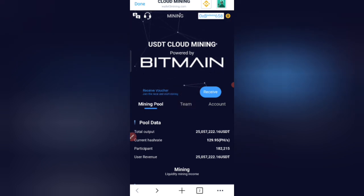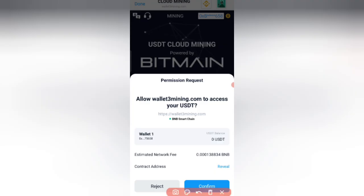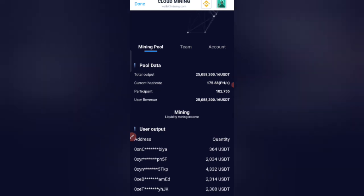Your wallet address is now successfully connected. Click on the Receive button option. You need to pay the miner fee to get the benefit — please make sure you have ETH in your wallet. Click on the confirm button. Your network fee is estimated and your wallet is successfully connected.